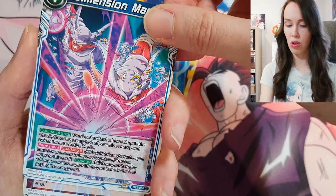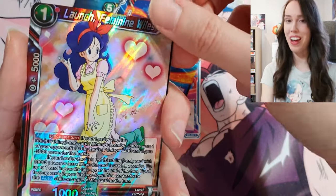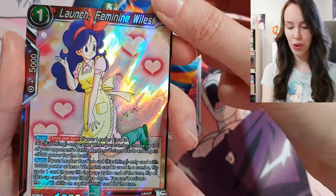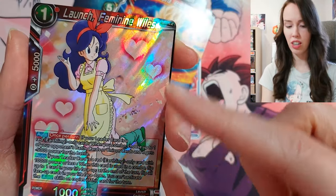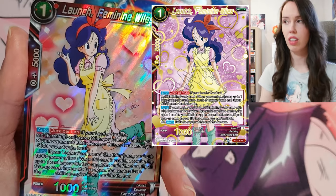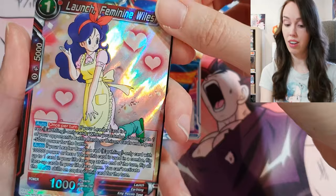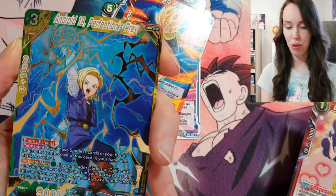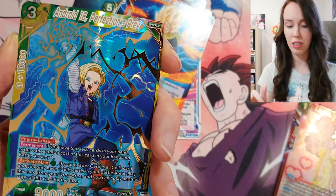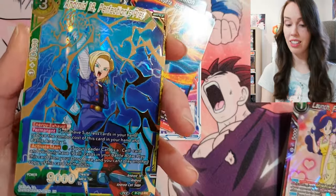SS Gogeta — oh very nice, that's a beautiful holo launch card. I think I have another version of this but she's just standing there and it's got like gold foil hearts and everything, it's really beautiful. That's going to match it perfectly. And we have Android 18, Perfection's Prey — my camera is not focusing today, hopefully you can see that now because that is a stunning card.